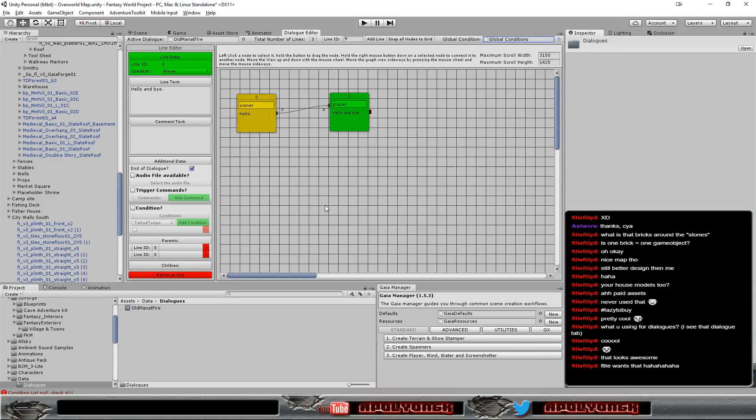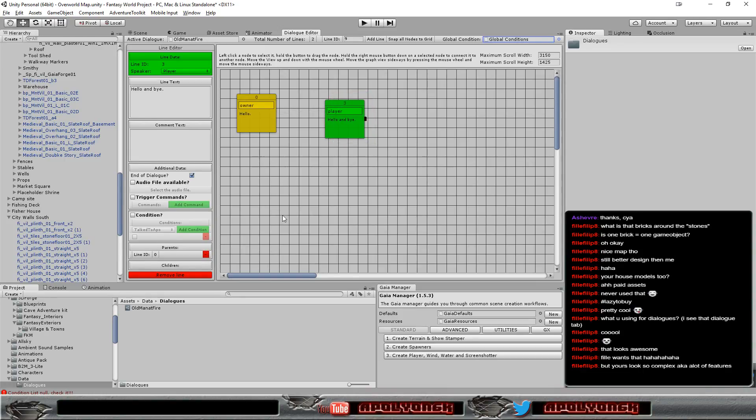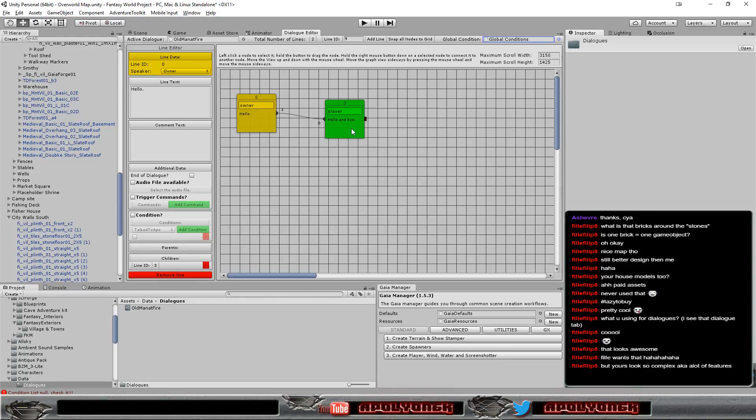But at some point I just built my own. I don't think that has that many features. Let's remove all of these. Let's make a new clean connection here. There are a lot of buttons and a lot of options here.